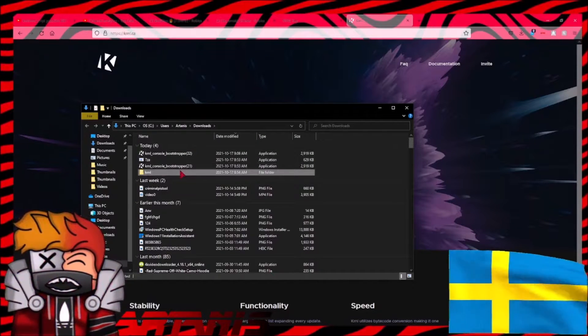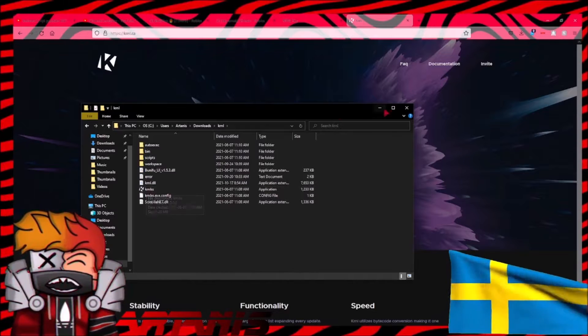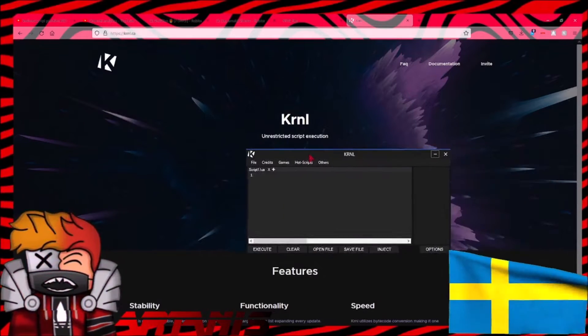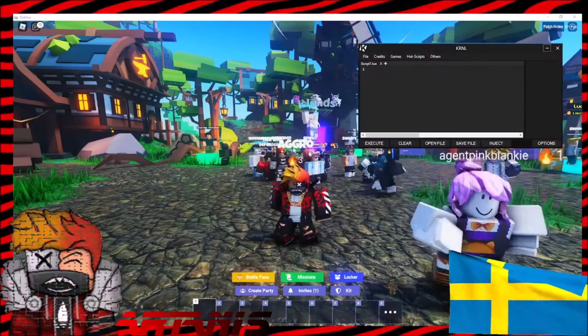After that, this file will pop up and then you can open it up. This is where you put the script in the game and it'll connect to it.